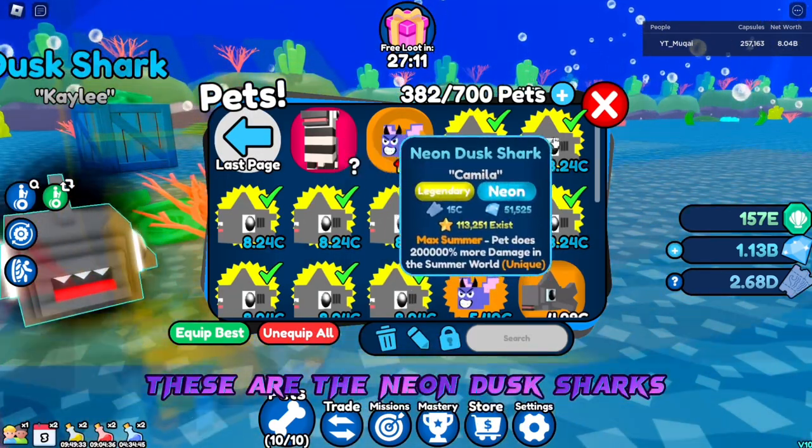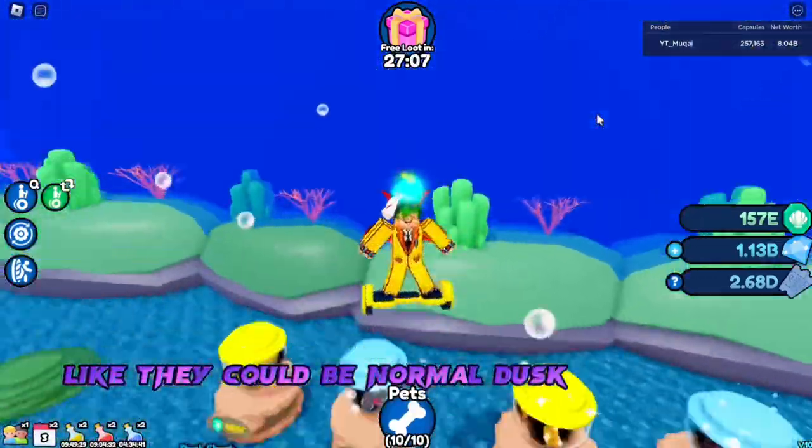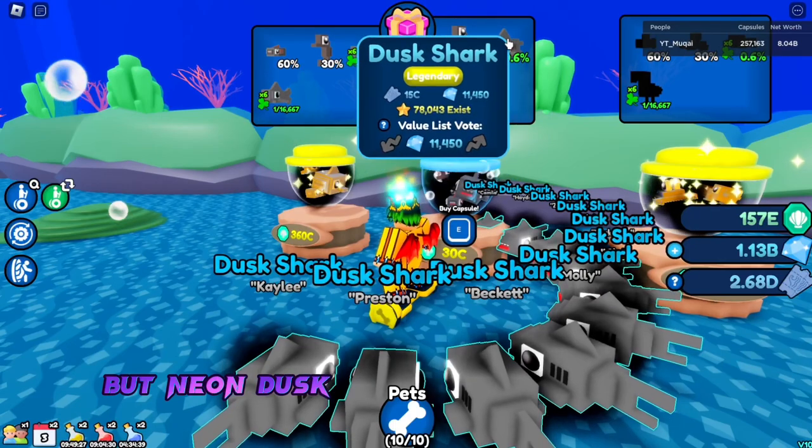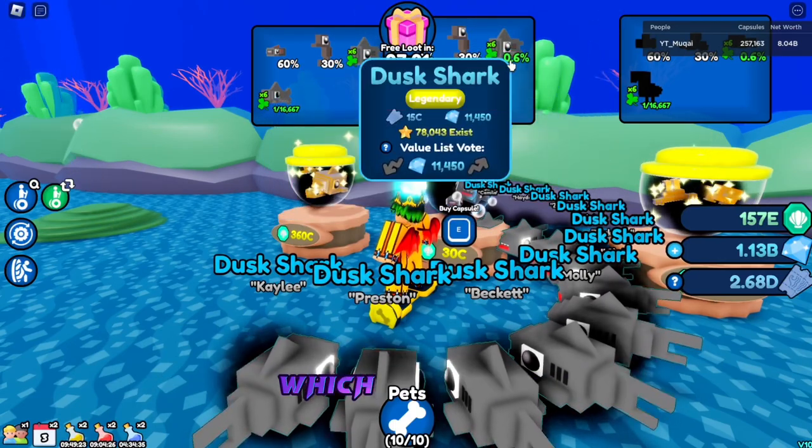These are the neon dusk sharks. Important note: they could be normal dusk sharks as well, but neon dusk sharks are way better. Here they are if you guys didn't know — it's this egg which costs 30c. I mean capsule. They are technically eggs.